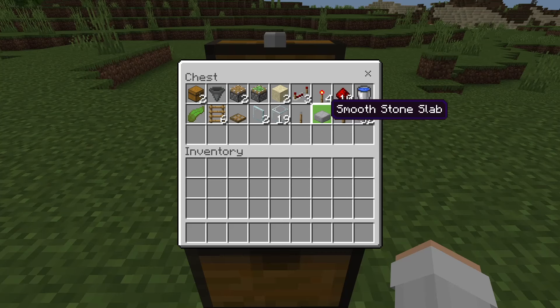By the way, you can use any slab that you want. One sign, and finally about half a stack of solid blocks. You can use any type of solid block that you want. A couple examples of solid blocks are smooth stone or cobblestone.